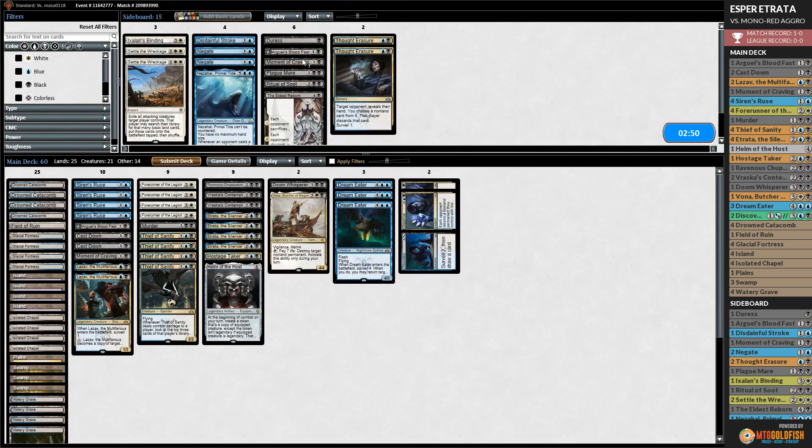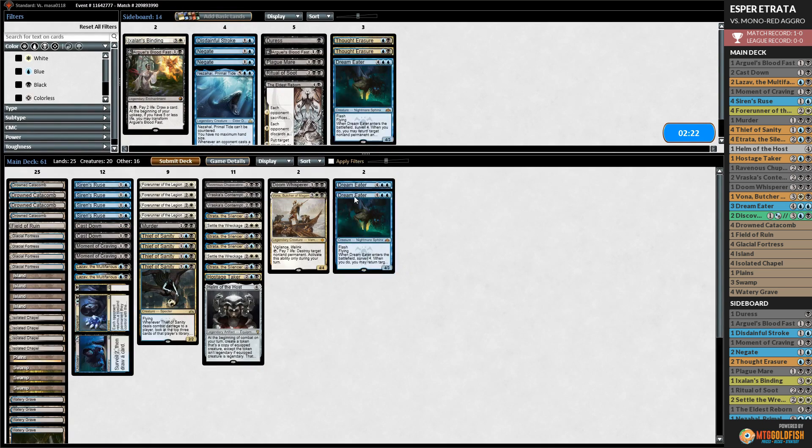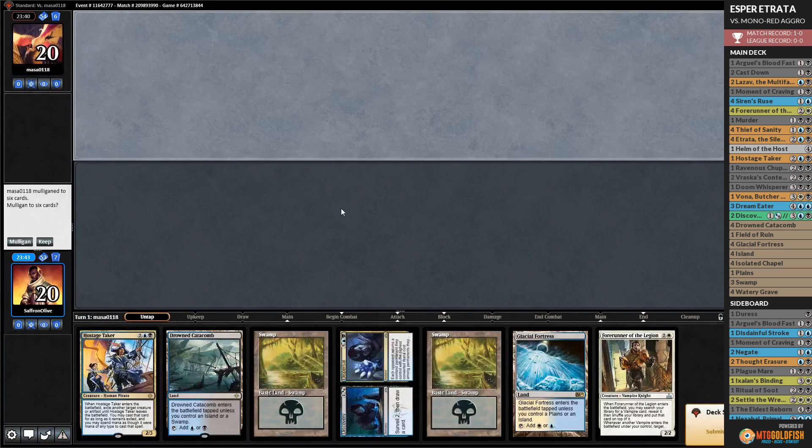Opponent plays a Shock - down to 12, down to 10. Untapped land! We will just play Etrata and pass the turn. Opponent scoops it up - does not want any part of Etrata! That's the quickest Etrata win we've ever had. For sideboarding: bring in Moment of Craving, go down Blood Fast and Dream Eaters since they're not great in this aggro matchup.